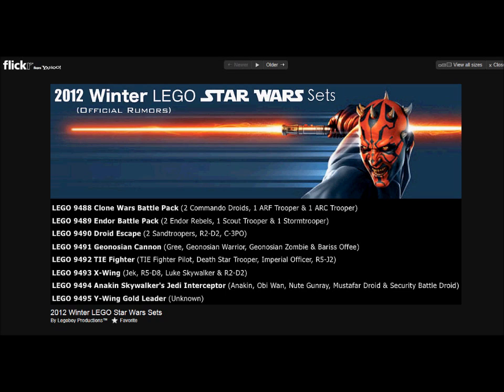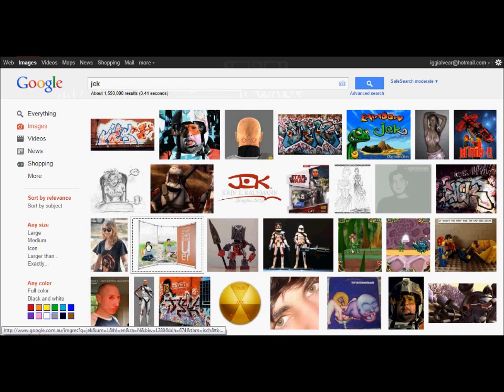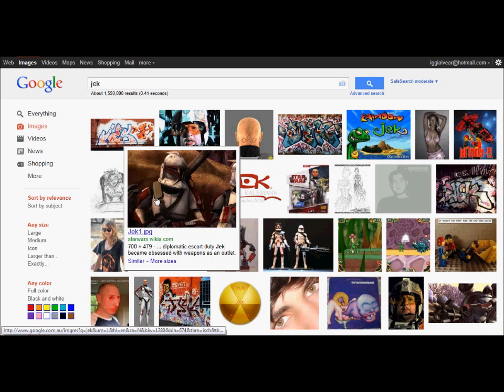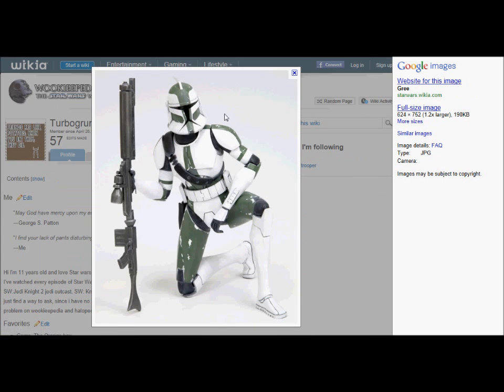Set 9493, X-Wing — includes Jek. I didn't know who Jek was at first, but that's Jek right there. Really nice, looking forward to that one, and to Gree as well.